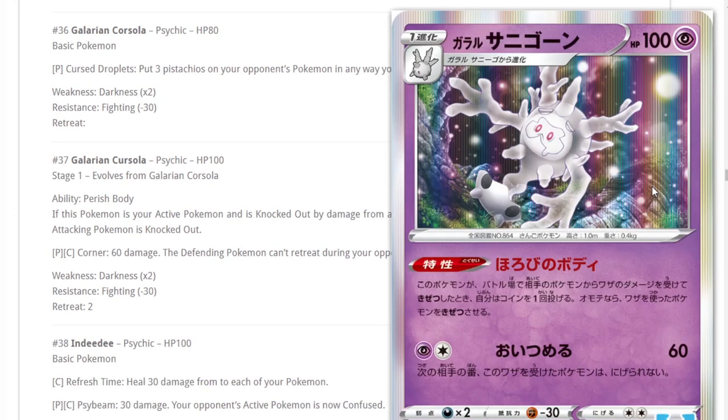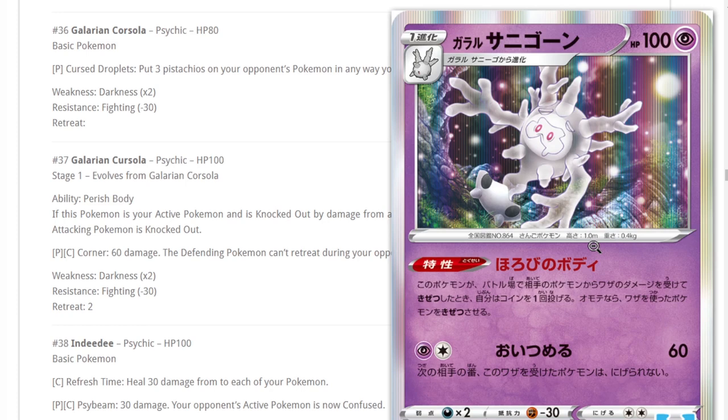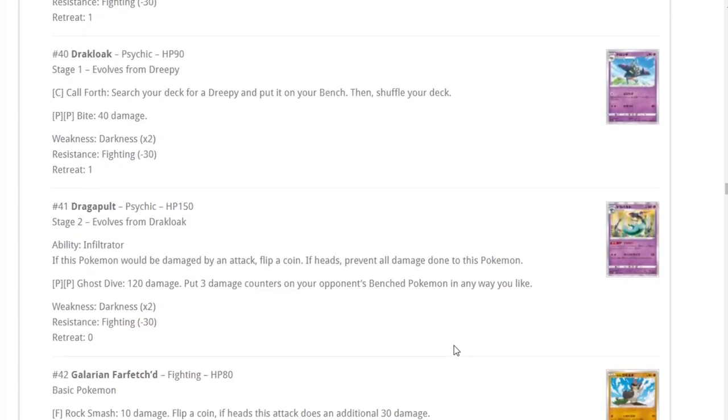Galarian Cursola — if this Pokemon is your active Pokemon and is knocked out by damage from an attack, flip a coin; if heads, the attacking Pokemon is also knocked out. This can up-trade well since most of the meta uses V or GX Pokemon. However, because ADP is a deck right now, and most decks can power up another Pokemon or snipe around this, it's actually not that good. We have Boss's Orders now too, so yeah, this card is not great.